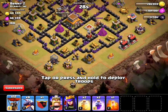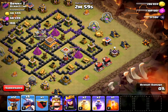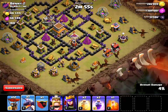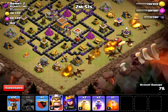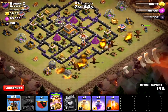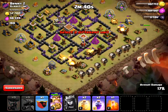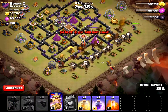So here I go. I'm going to start with a Dragon in each corner — 1 and 2 — and also start one Hero on each side. Now, as I start getting close to the cannons, I'm going to release the Balloons, and then release the Lava Hound.